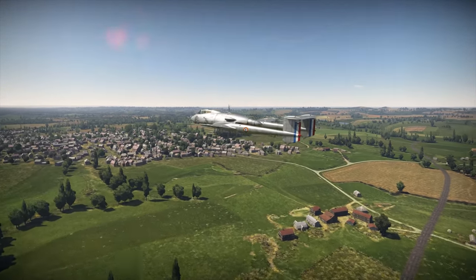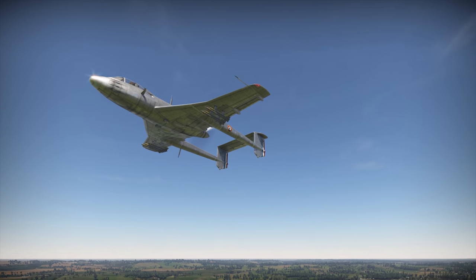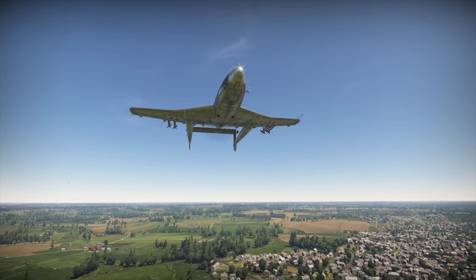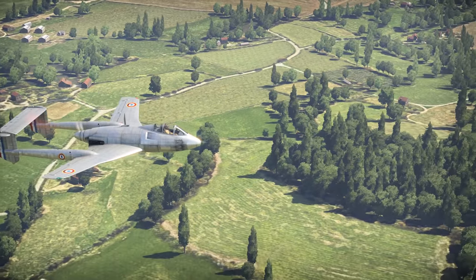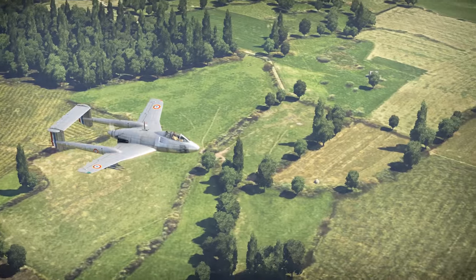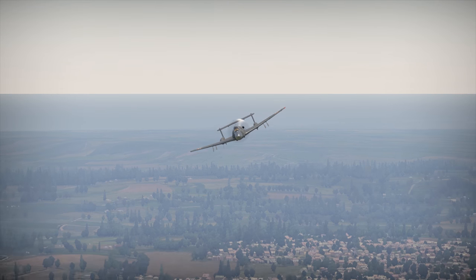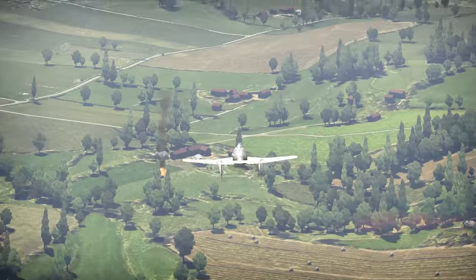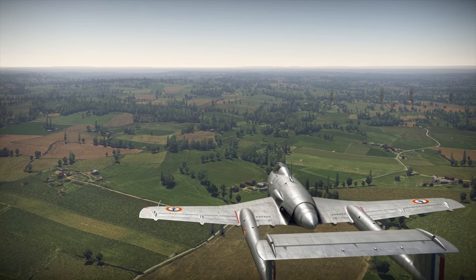The SO-8000 Narvaal is one of those planes that are hard to understand at a glimpse. With its considerable battle rating, it doesn't have any outstanding qualities — good top speed of 730 kph, decent maneuverability and climbing rate considering the weight of this bird, and a bonus: a modern design with a pushing propeller. But know this — the Narvaal can surprise you, no matter if you're piloting it or fighting against it.